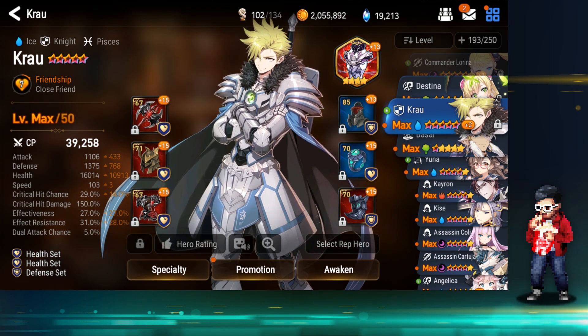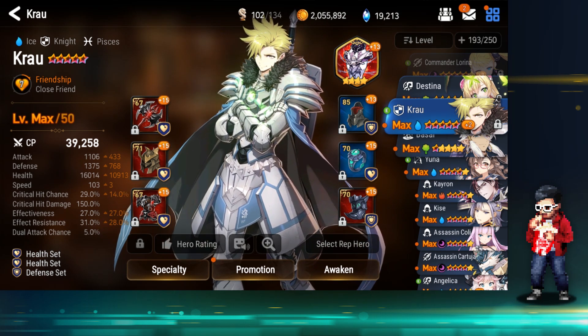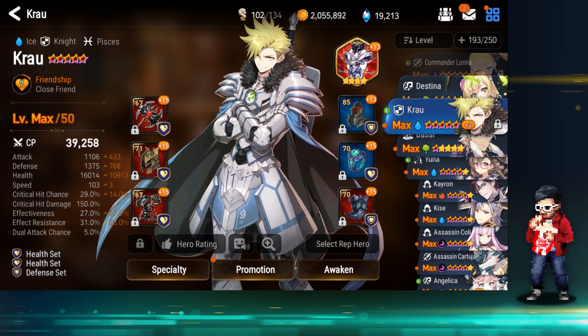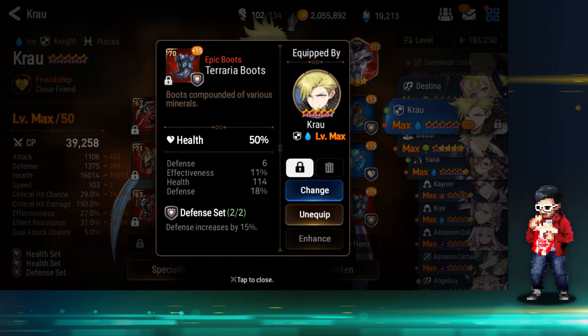As you can see, pretty good health and defense for max awakened, max level 50 — five star. 1375 defense and 16,000 health, thanks to my gear and my runes.